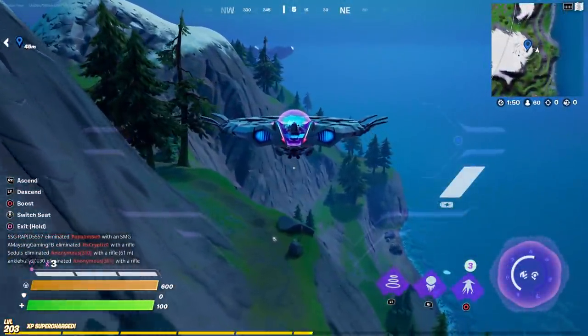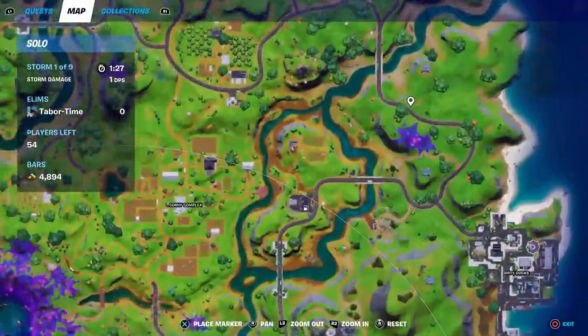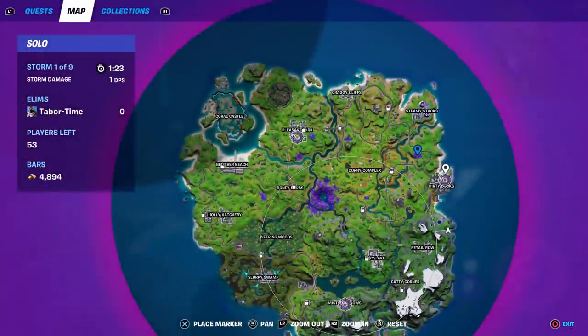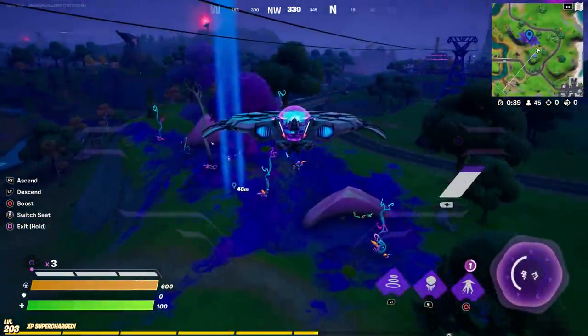From here we're going to go straight north, just south of Steamy Stacks — so it's a little northwest of Dirty Docks. It's this purple area on your map. South of Steamy, northwest of Dirty — that's our next destination.